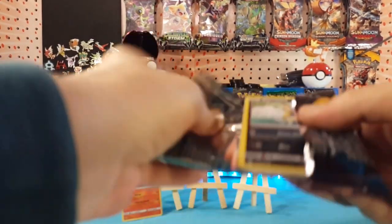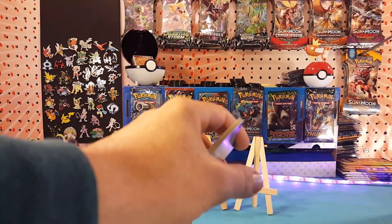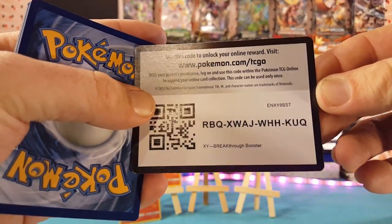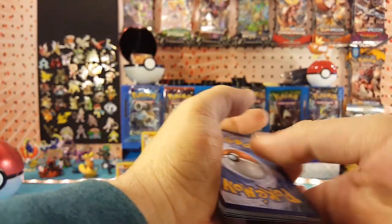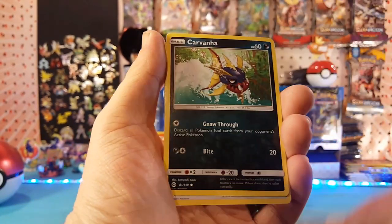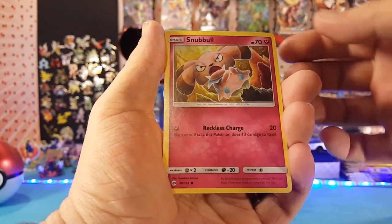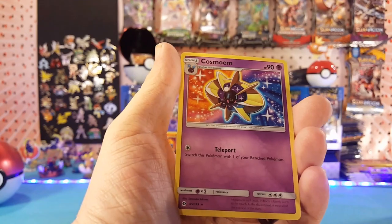Sun and Moon from box two. There is a Breakthrough code card. We have Psychic Energy, Repel, Corsola, Pelipper, Carvanha, Pikipek, Sandile, Snubbull, Furret. Sandile is the reverse, and Cosmoem is the regular rare.